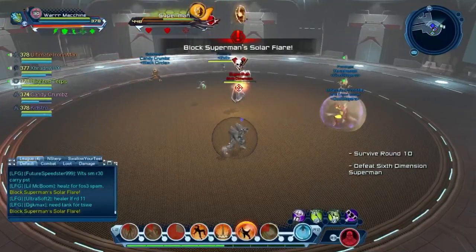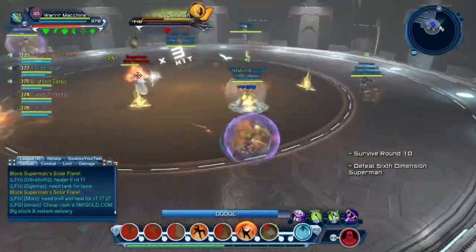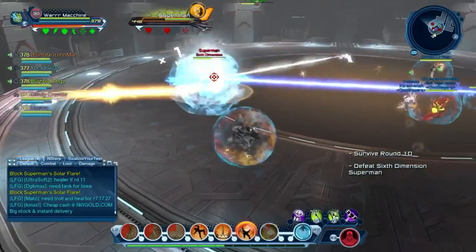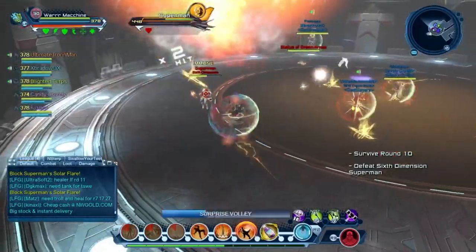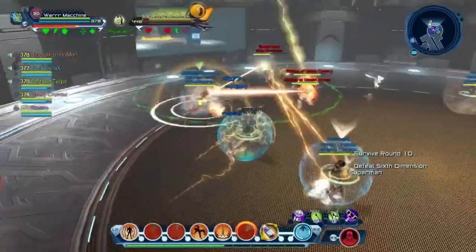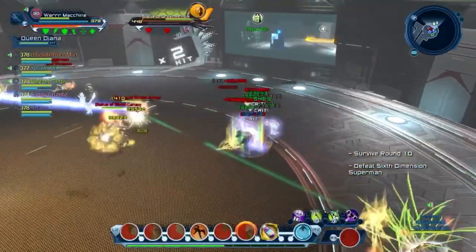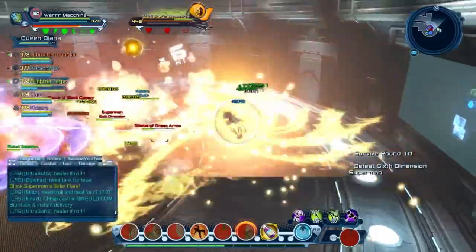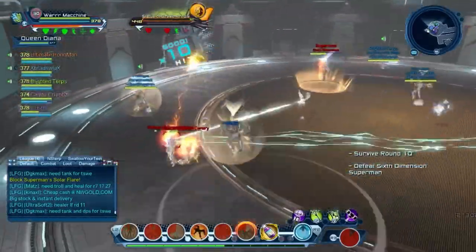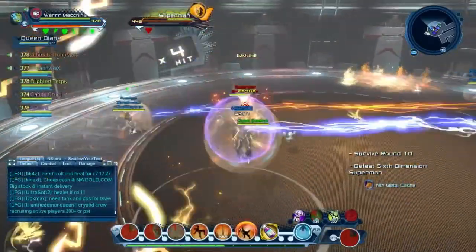Superman goes to the middle again — everybody block to avoid his solar flare. Once he's about halfway down, the second set of ads will spawn: Black Canary and Green Arrow. In higher rounds our group normally takes Green Arrow first and Black Canary after. In lower rounds you can take both at the same time because they die really fast. Black Canary will do her scream skull move — get out of the line of sight of the scream.